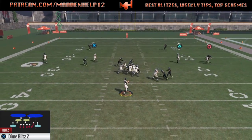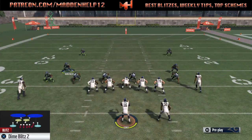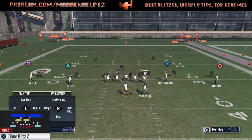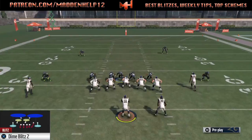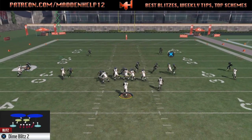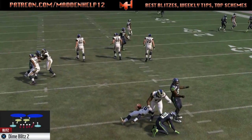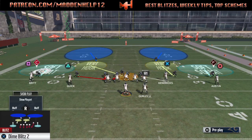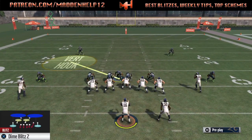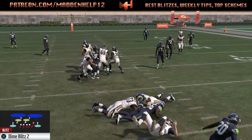You're going to see that we get a guy coming free with a blocked running back on all these clips — they all have a blocked running back. Something I've been doing lately is instead of manning up the backside defensive end on a receiver, I've been manning him up on the running back. For some reason that makes the running back go toward where the defensive end is and actually follow him, and then the defensive end just mirrors the running back.